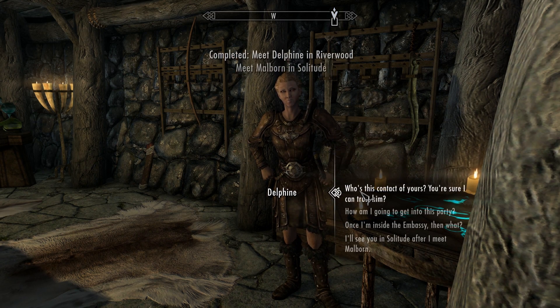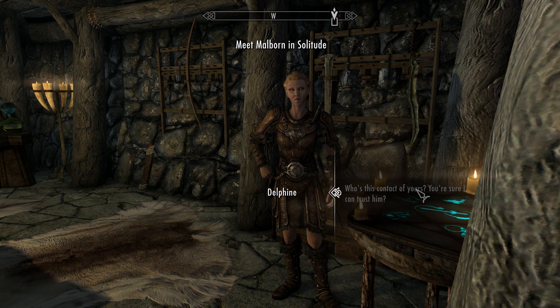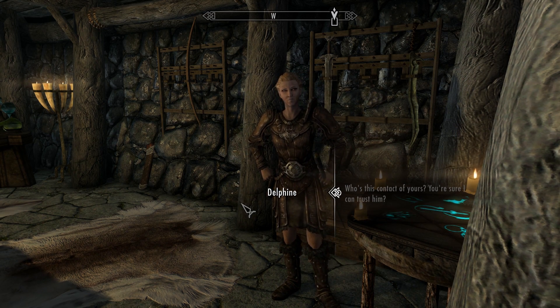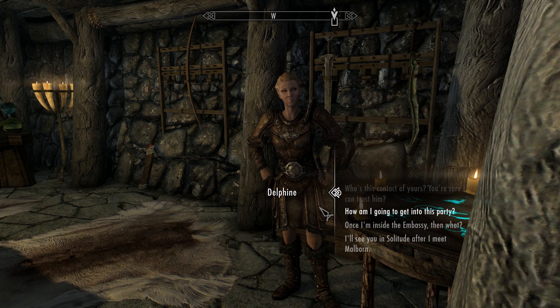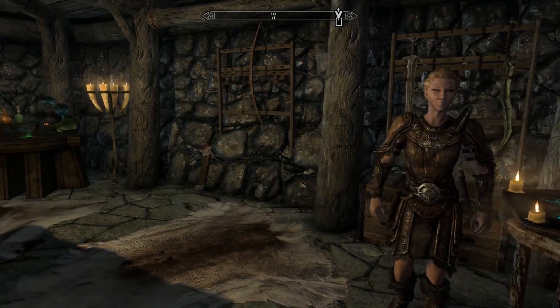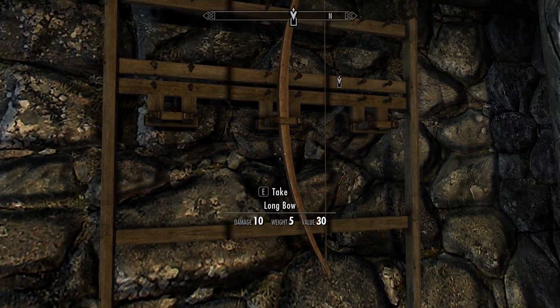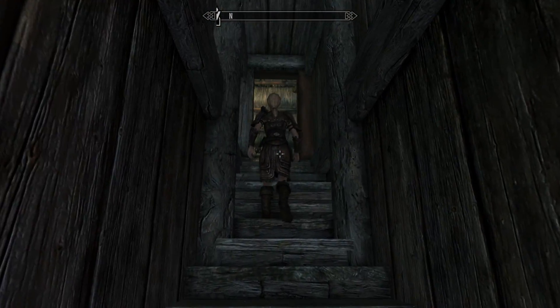After meeting Malborn, Delphine will work on getting us an invitation to Elinwen's party. We should meet her at the Solitude stables after arranging things with Malborn. Malborn hates the Thalmor — the Thalmor wiped out his family back in Valenwood during one of their purges. Luckily they don't know who he really is, or he wouldn't be serving drinks at the ambassador's parties. So we'll go hit up Malborn in Solitude. Also, if you didn't pillage Delphine's place before, you can grab some useful items like a longbow.